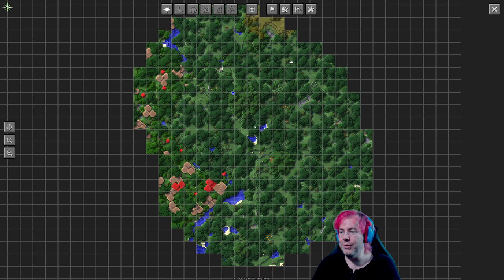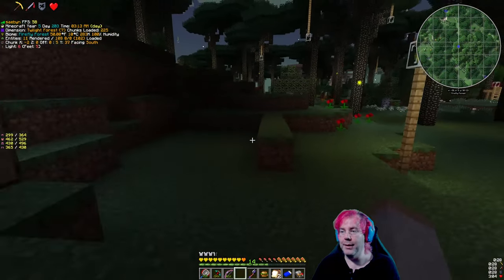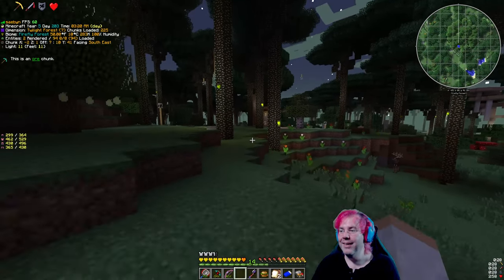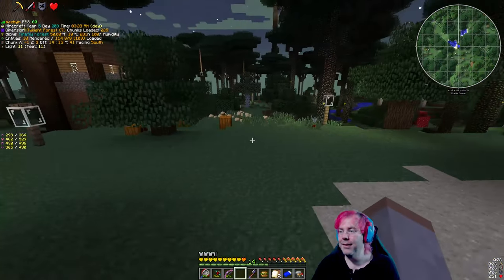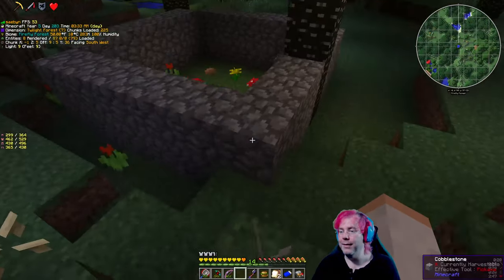We can look at the map here — one thing I probably want to do before I get too disoriented is go back really quick and put a waypoint where the portal is. Probably a good idea. Somewhere over here — right here, there's the portal. Kind of hard to see with the canopy cover, so we can't see the ground here. Portal — save. Alright, great.